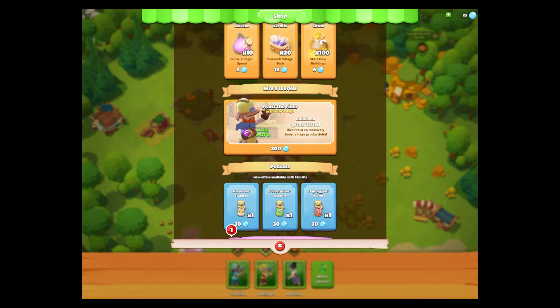This is the first time I've seen the shop. With the hard currency — gems, the blue circular thing — I can buy nectar to boost, scrolls that speed up or give immediate research, and gold coins. There are three currencies I'm earning as I go along, but as expected with hard currency, it lets you get more of those rather than just playing the game. I can hire Franz the Fixer — active for two days with plus 50 percent skills — but 200 gems is quite expensive.